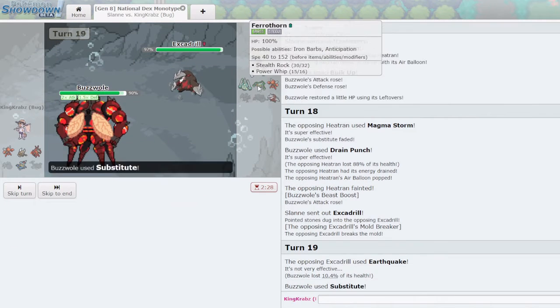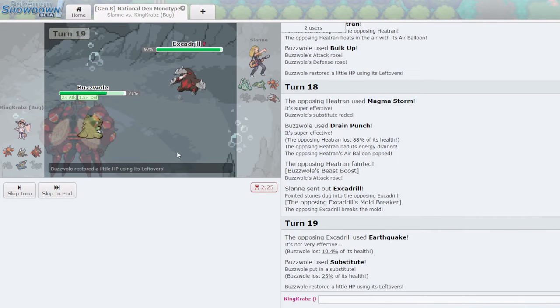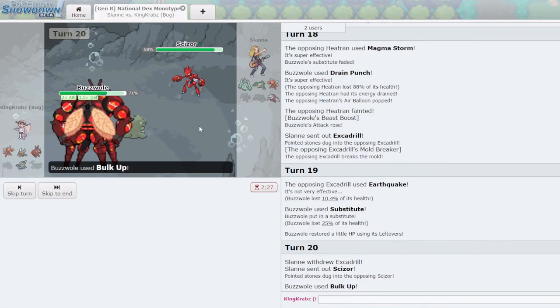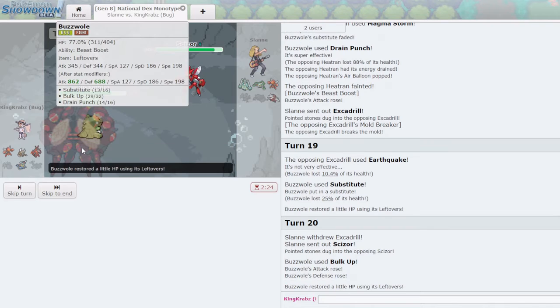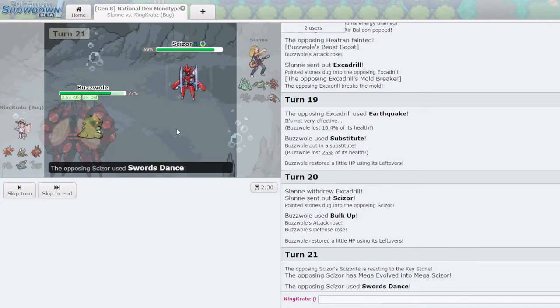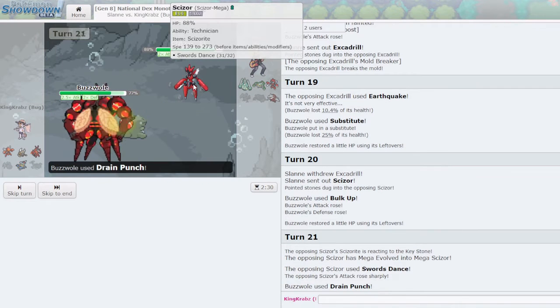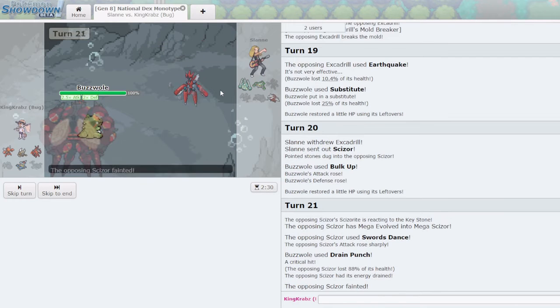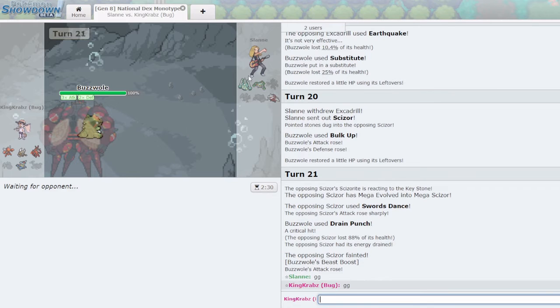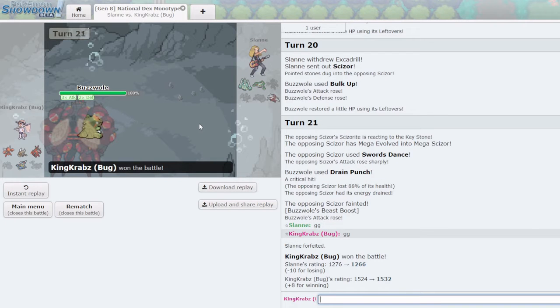If it's Swords Dance that's a little worse for me. I'll Drain Punch here — because of how much I recovered and being at +2, I shouldn't die to Dual Wingbeat. And that's an unfortunate time to quit for them but very good for me. GG — Buzzwole claims another team. I honestly think the Buzzwole is probably one of the best things I've created on Pokemon Showdown. The stat spread really really puts in a lot of work.